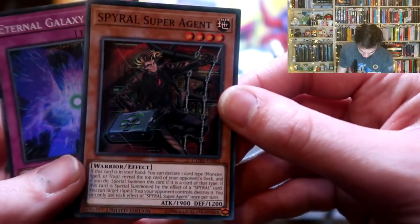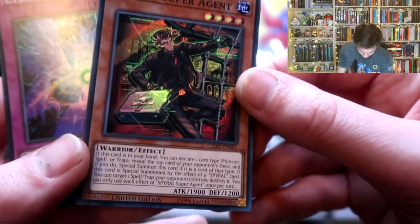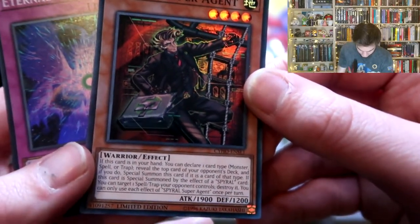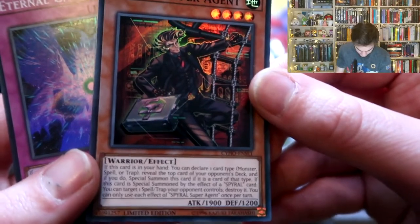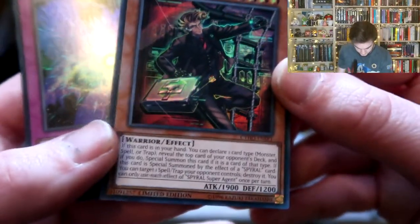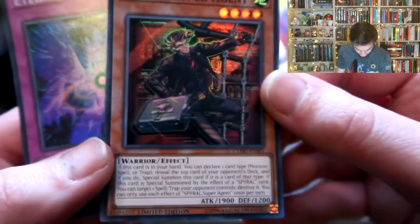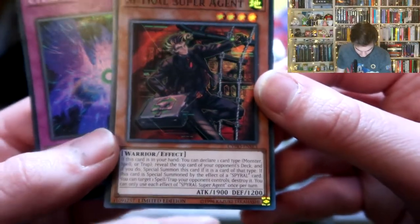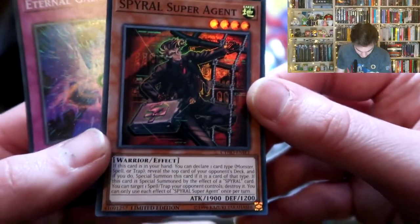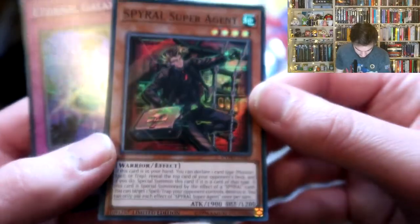It's a four-star Earth guy with a briefcase and some ladders. If this card is in your hand, you can declare one card type - monster, spell, or trap - reveal the top card of your opponent's deck, and if it's a card of that type, special summon this card. So you guess the top card of your opponent's deck and if you're right this guy comes out, but he's only 1900 attack - he's only like a boss reader. If this card is special summoned by the effect of a Spiral card, you can target one spell or trap your opponent controls and destroy it. You can only use each effect of this guy once per turn.